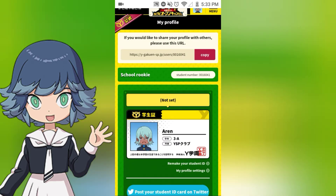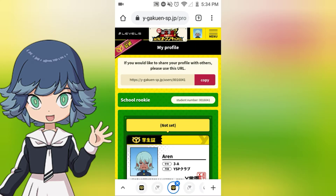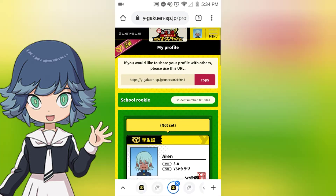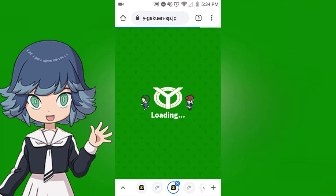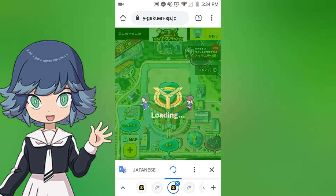You can get points from doing various things and then you can use those points in the actual Yoko Watch Jam game. After you do that, you will automatically start off with 400 points from setting up your account and logging in with your Level 5 account. The quickest two ways to earn points I will show you — it will take a little bit of time, but it's relatively quick.